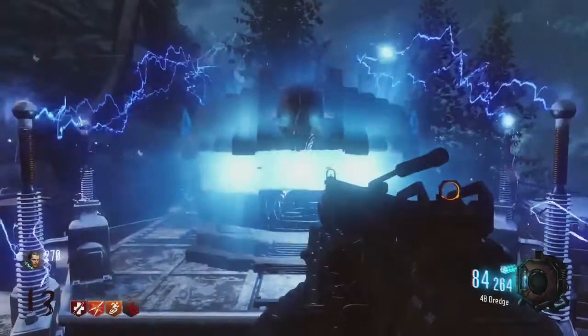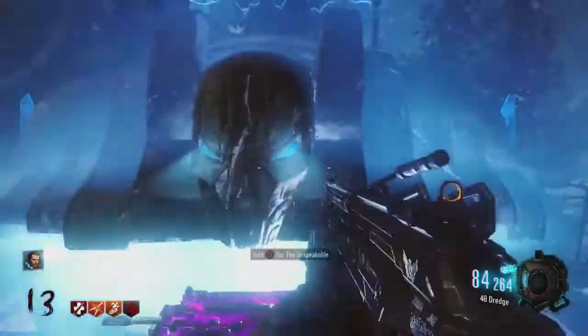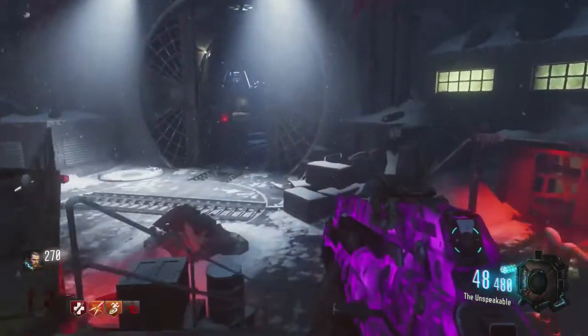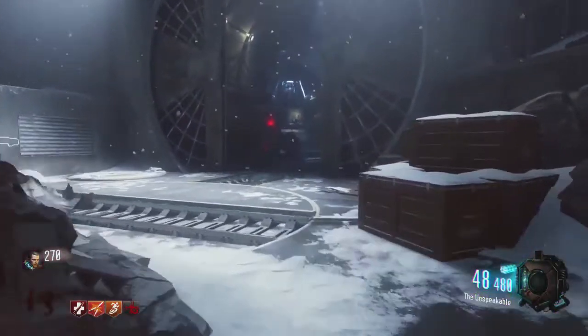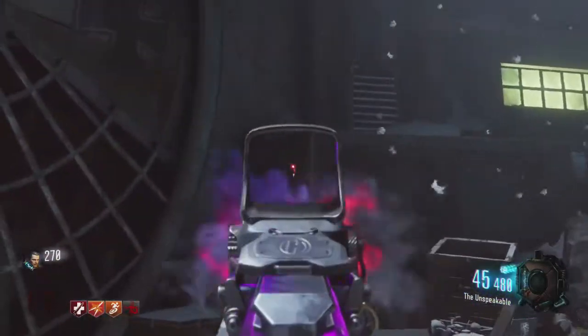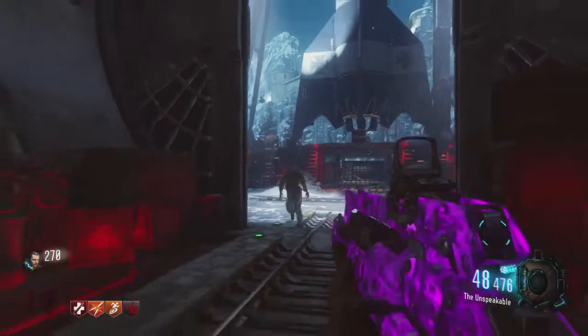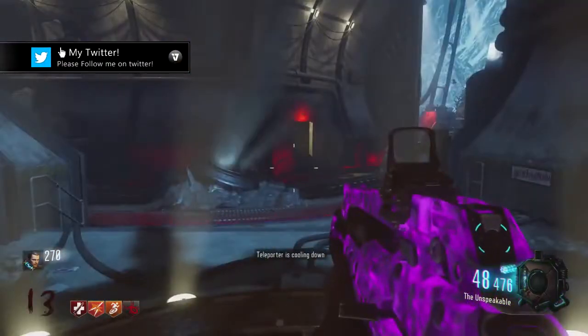So now the Pack-A-Punch machine is available to use. I'm Pack-A-Punching my gun. I grab it back, and we'll notice I have a brand new camo on my gun, which looks insane. Every time you upgrade your weapon and get a new perk on your gun, your gun's going to look completely different to what you're used to. I guarantee you're going to be blown away by how good these guns look.